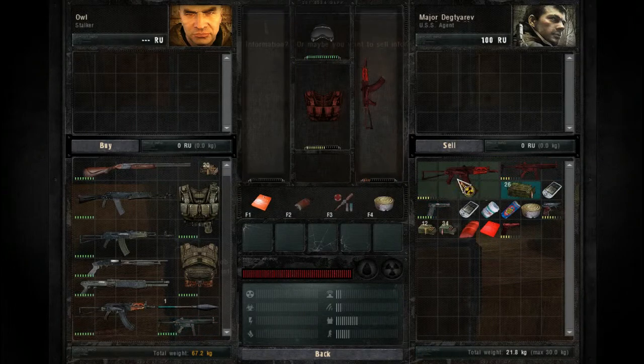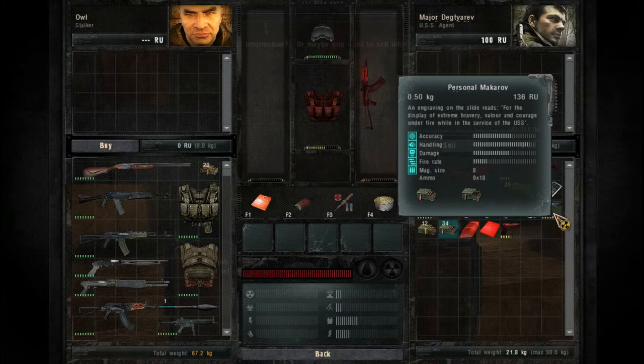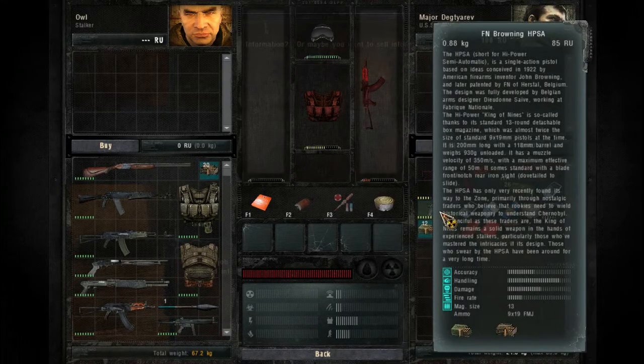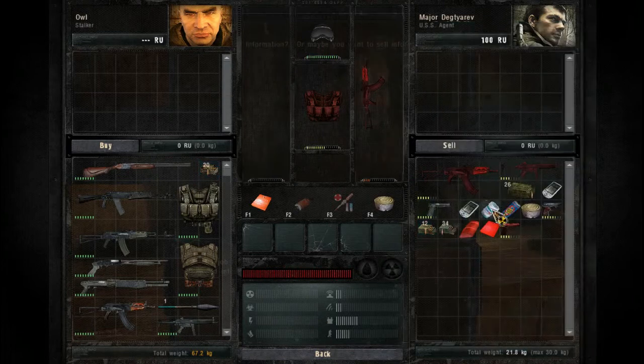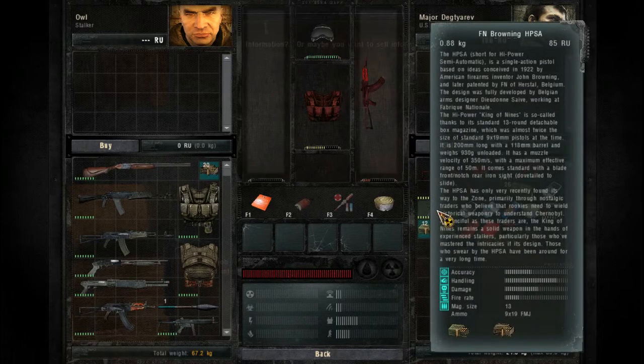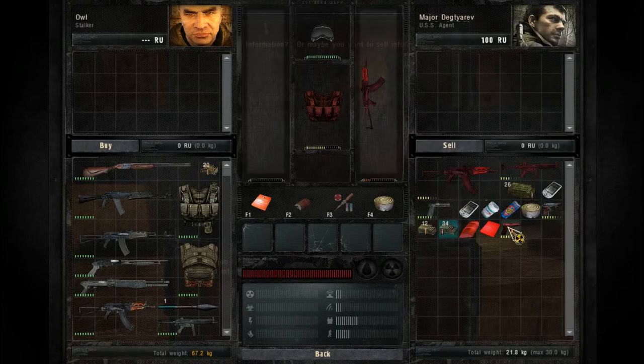He's the guy who can buy weapons and armor and likewise sell them to you. We'll sell this gun. Actually, this gun's actually better than these ones — they have better handling. So I think we'll sell the others.